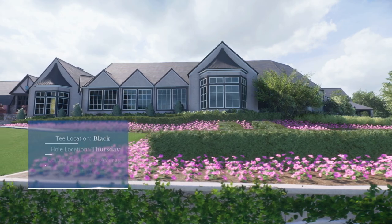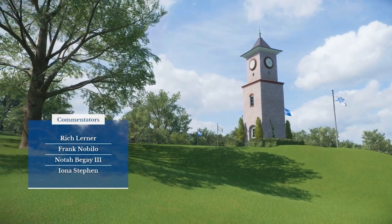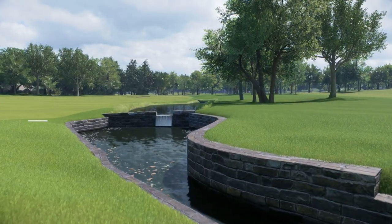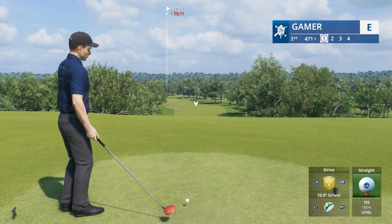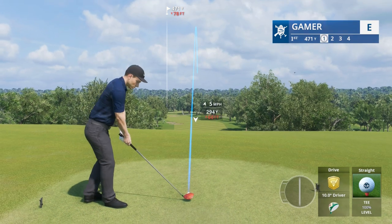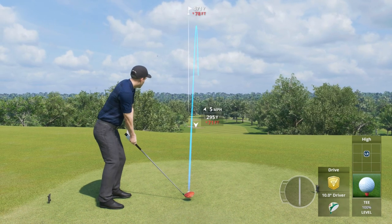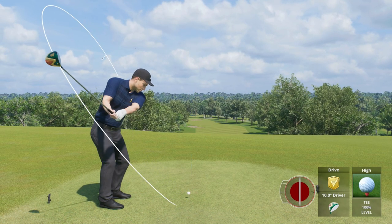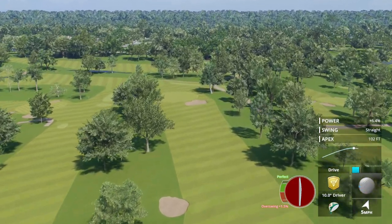Coming to you from the home of the 2022 PGA Championship, EA Sports is proud to join us from historic Southern Hills Country Club in Tulsa, Oklahoma. Here we go — hole number one, Southern Hills, weekly arcade tournament. The leader is sitting at 20 under par right now. I don't think we'll get there, but my goal is 10 under or better, because Southern Hills is a tough golf course.